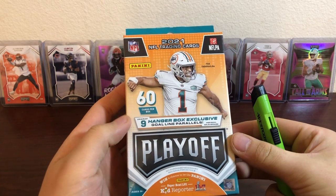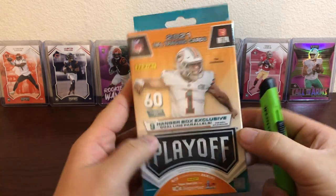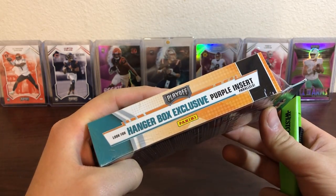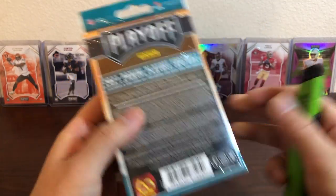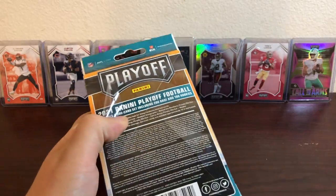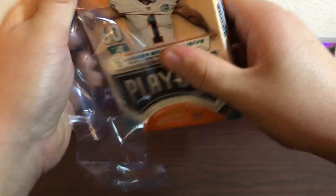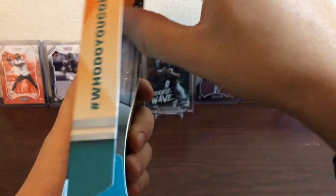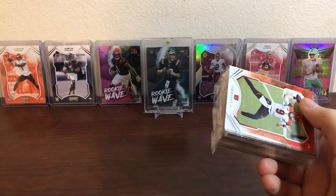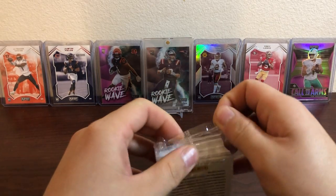The hanger box has 60 cards per box, nine hanger box exclusive goal line parallels, and purple insert parallels. You can also hit autographs out of these — I haven't hit one yet. This is a brick.